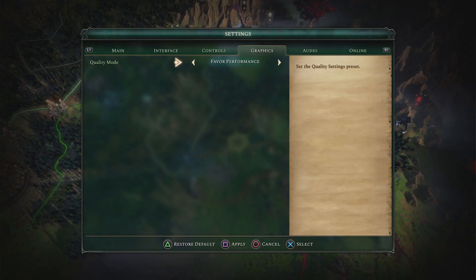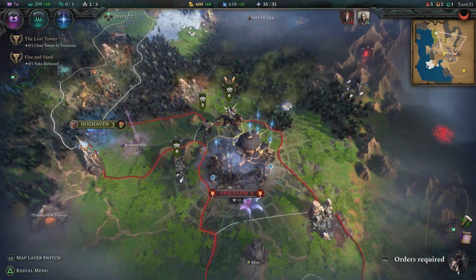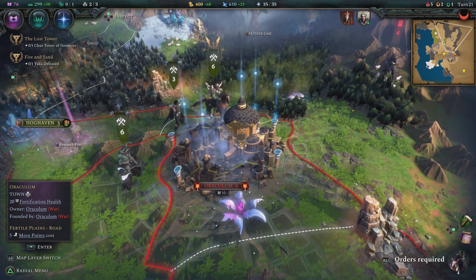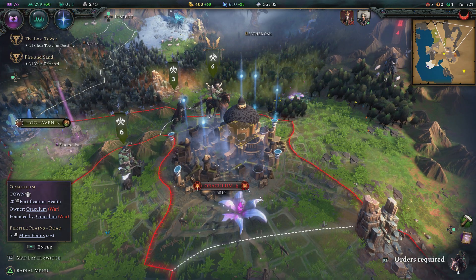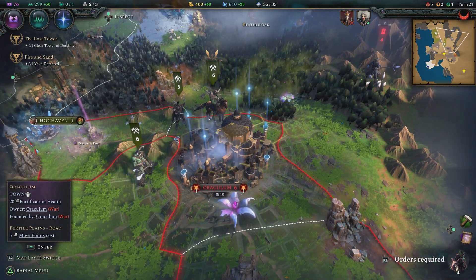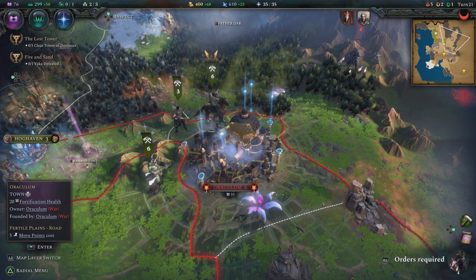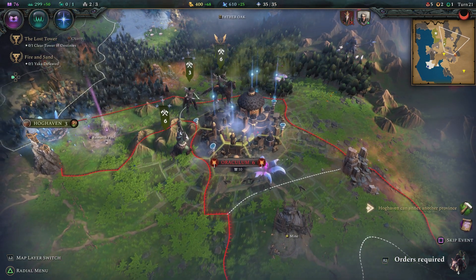Before we go any further in today's episode, I want to show something we've been getting quite a few questions about — the graphics settings. We're playing on the favor resolution mode. A lot of people wanted to know if there was a performance mode — there is, and we're going to apply that so you guys can see the difference. I assume that's going to be 60 frames per second, with resolution mode being 30 frames per second, with lower quality graphics.